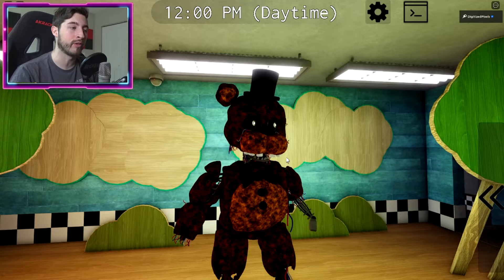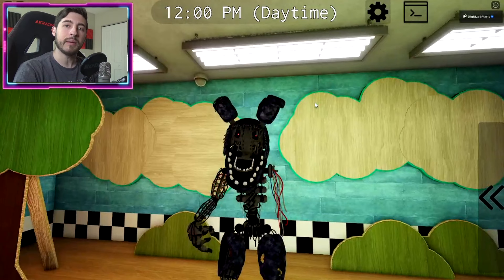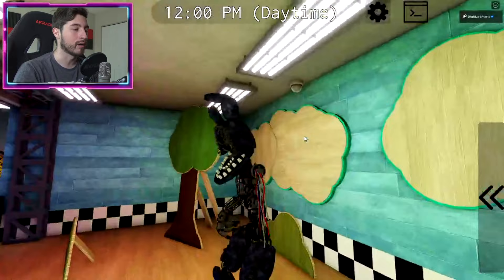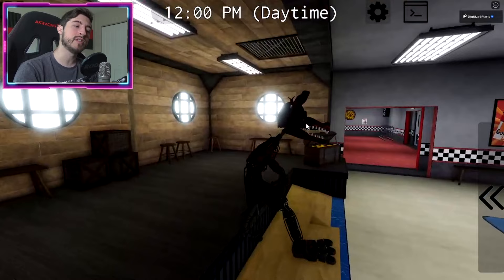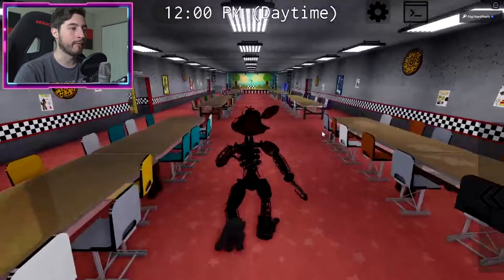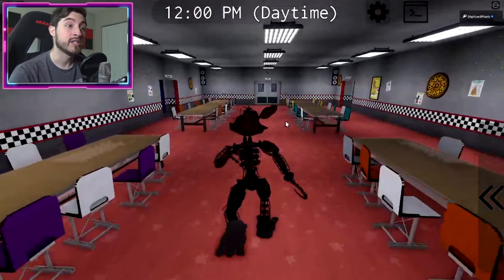Now we've got the Ignited Freddy, part of the Ignited Animatronic game pass, which you get four animatronics for — I'll be showing all four. The Ignited Animatronic game pass is one of the more expensive ones. Ignited Chica is a whole other ball game — she is a truly terrifying creature. Then we've got Ignited Foxy, who is one of the naturally faster animatronics once you turn on his sprinting. I believe all the foxes are speedy.